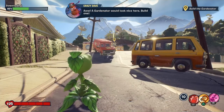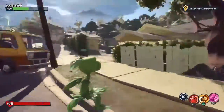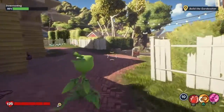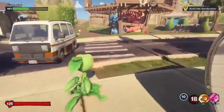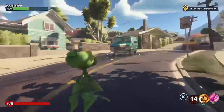A gardener will look nice here. Build one. Alright, I kind of want to get a few flicking throws in. That takes a little bit longer to come out but I'm sure I'll get used to it. Okay, that still works the same.